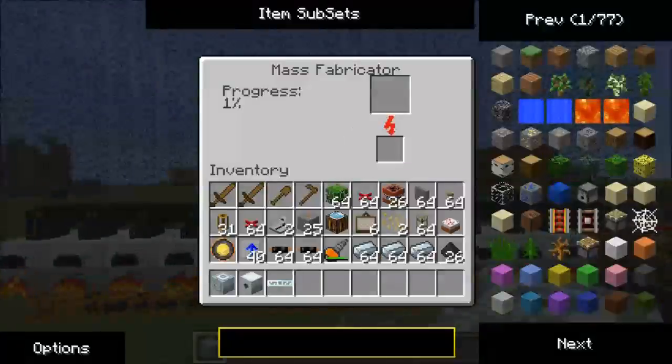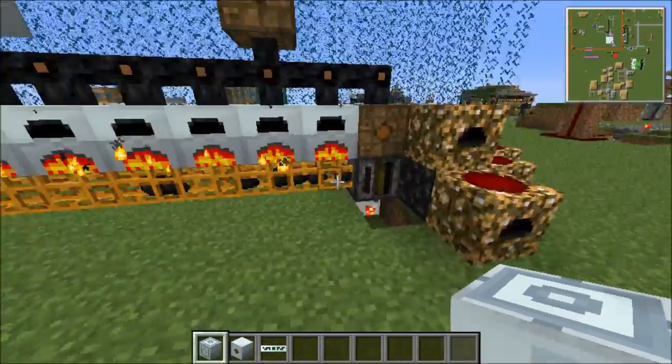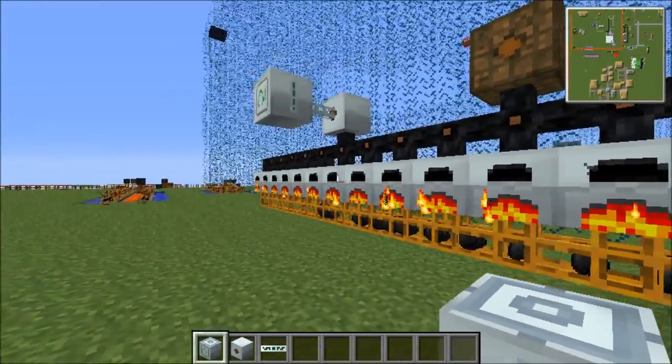Progress: one percent — that's quick. It looks slow but that is quick. Adding more and more EU is quite a lot, but you could add probably unlimited until you crash your Minecraft, so have fun with that one.